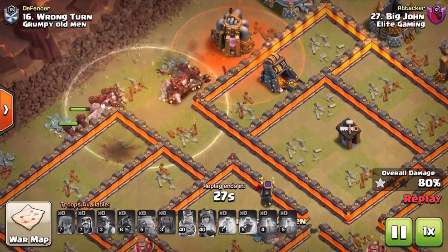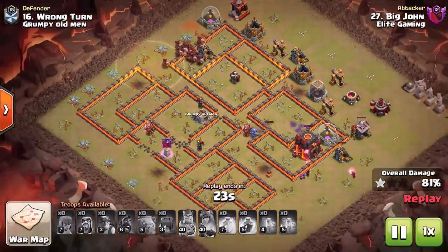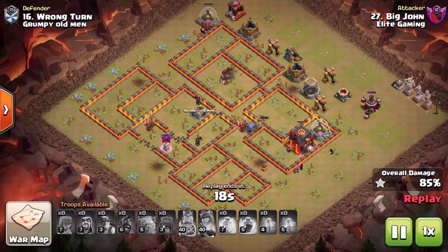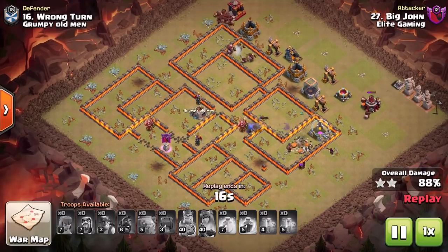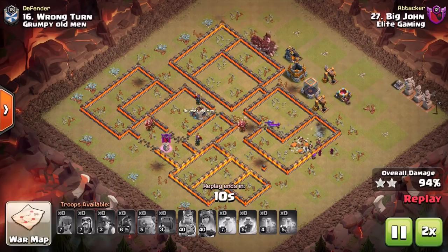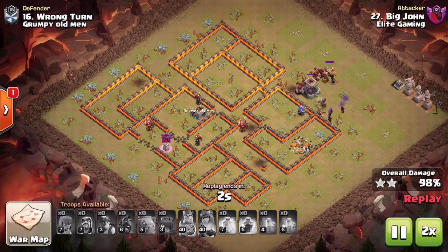We do have cleanup troops. Look at how many Hog Riders are left over in this attack — that is the efficiency of it. Very, very powerful, and it's all because you're using a minimal amount of troops in that kill squad but very effectively, and able to save your mass army of Hog Riders and heal spells for the back end.